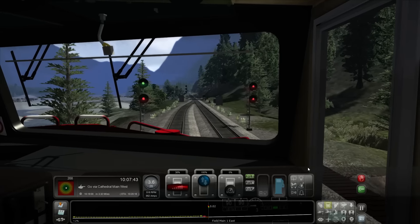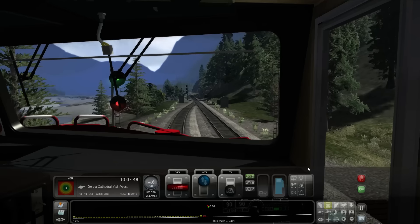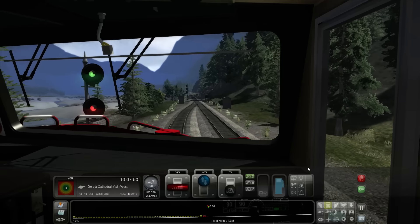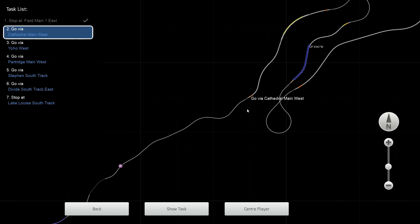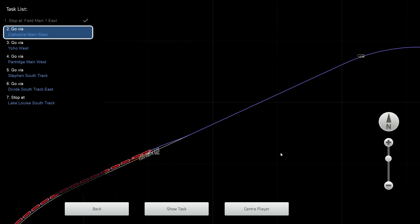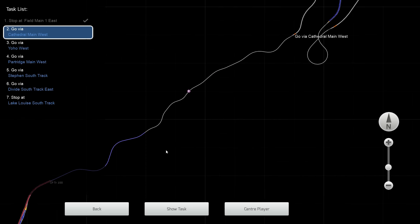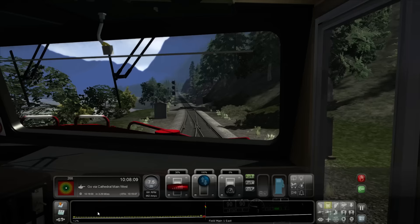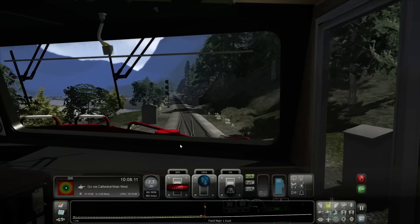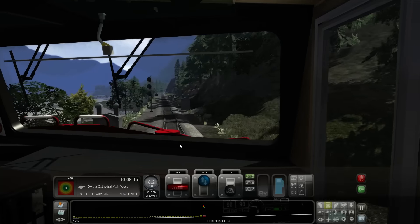Put it up to 38 throttle as we start making our way up the hill. So the way this works: there's a big spiral right there. We are heading this way, going up the track, all the way along and through the spirals. 20 miles an hour is our speed limit right here, so let's maintain that as best as possible to maximize our points.